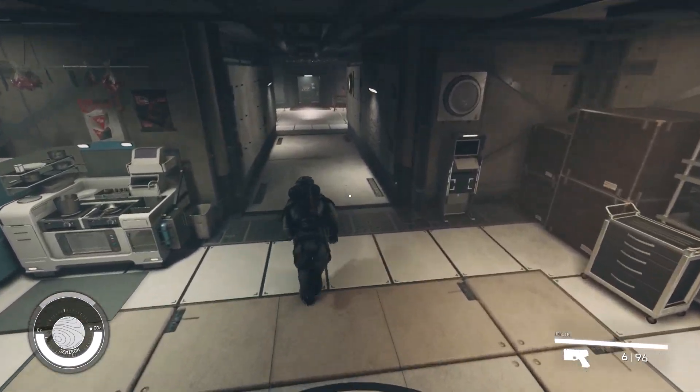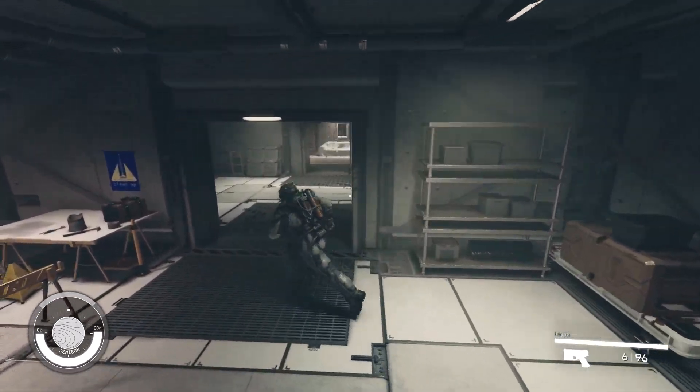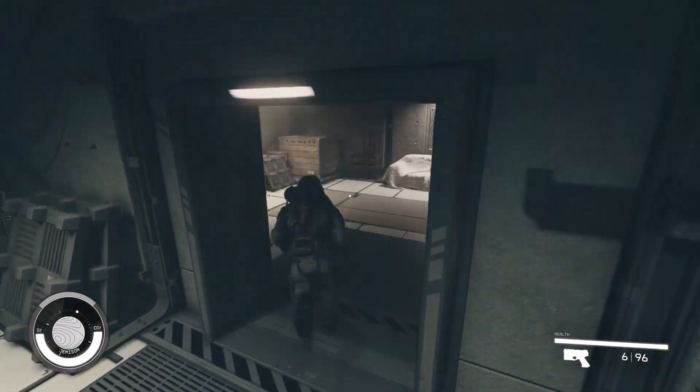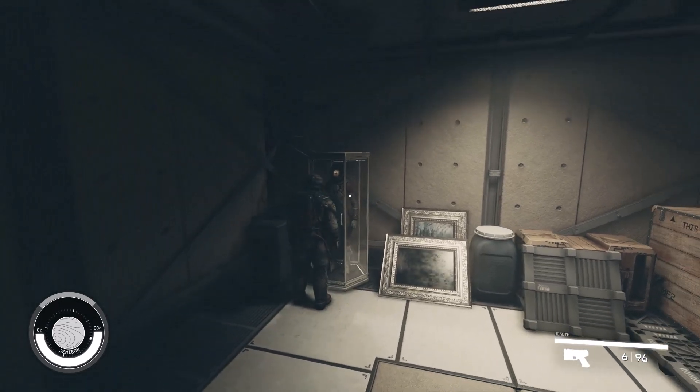Turn right after descending the stairs and enter the storage room with a large painting on the wall. Locate the display case near the painting. The mannequin case contains a full set of gray Mark I armor.